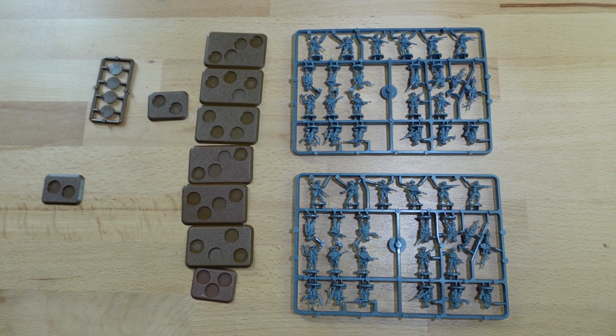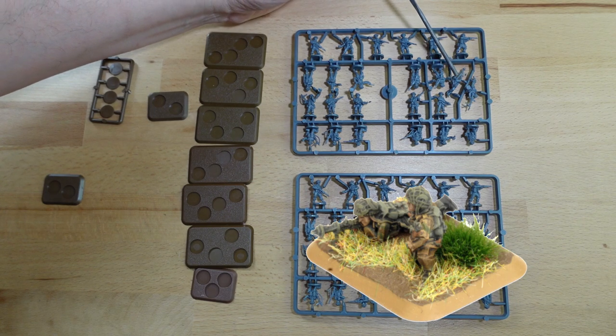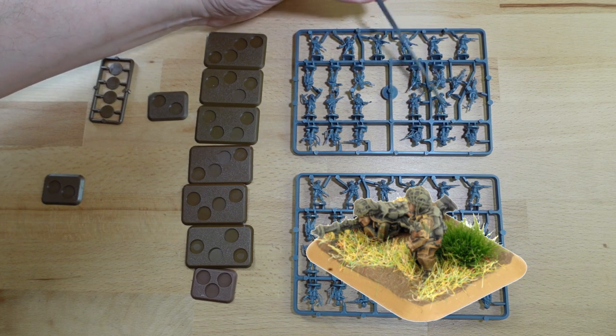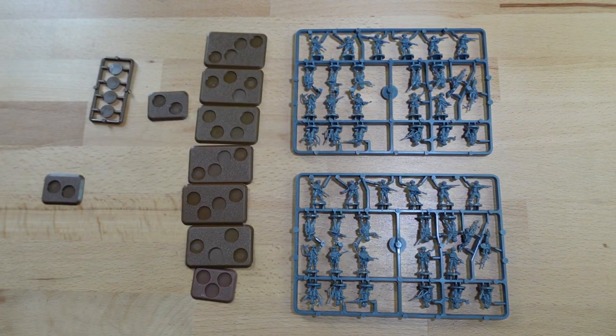For our second base we're going to look at the Piat team. That consists of the guy here with the actual Piat launcher and this young man here who's got the ammunition — they're very distinct from the rest. The mortar teams and the Piat teams are very distinct, and again you have a spare set here. The Piat team is certainly useful; there are certain formations where you can buy extras, so it will be worth having those if you get a spare set of bases.